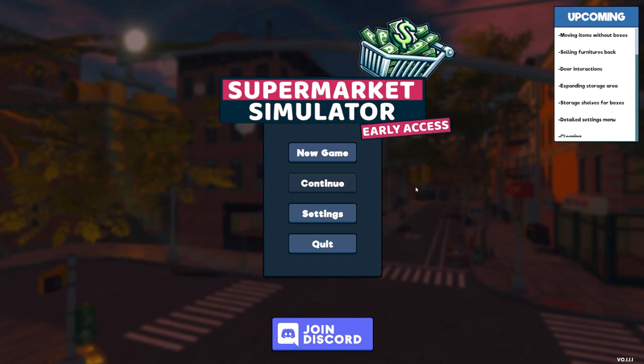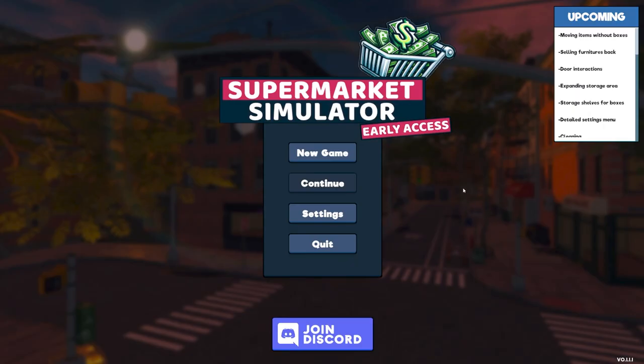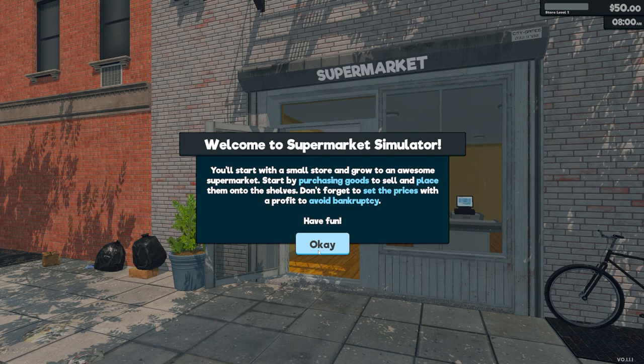Hey guys, welcome to Supermarket Simulator! This is a Unity game that is single player and early access, so we can't really do much yet in terms of settings — it's a really basic setup. I haven't tried it yet so you're gonna have to discover it alongside me. Welcome to Supermarket Simulator: you'll start with a small store and grow to an awesome supermarket. Start by purchasing goods to sell and place them onto the shelves. Don't forget to set the prices with a profit to avoid bankruptcy. Have fun!